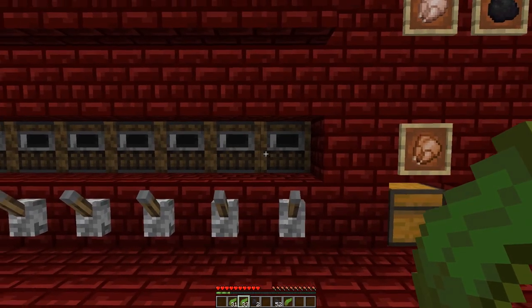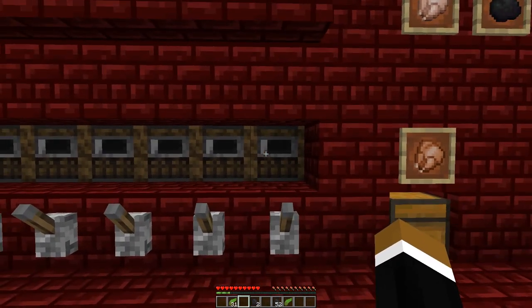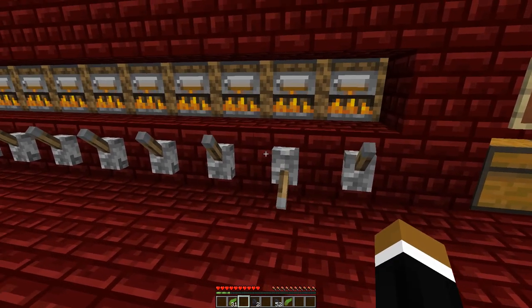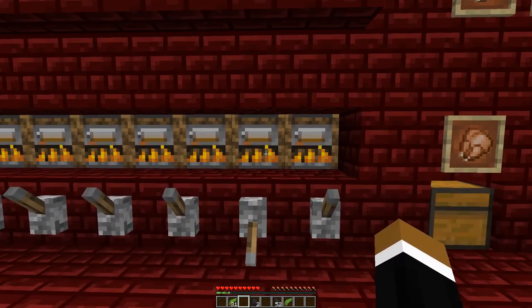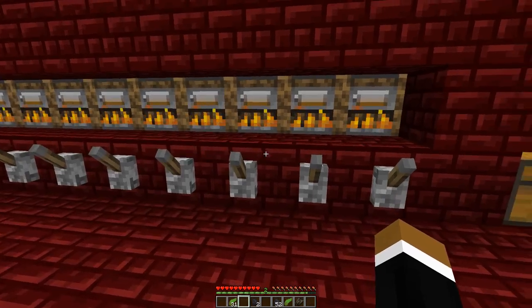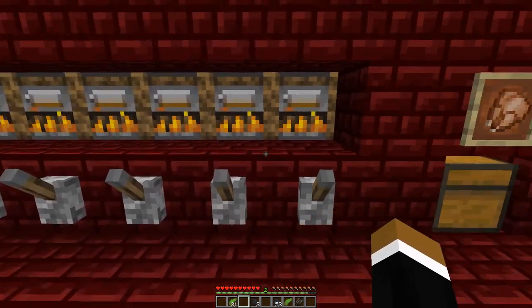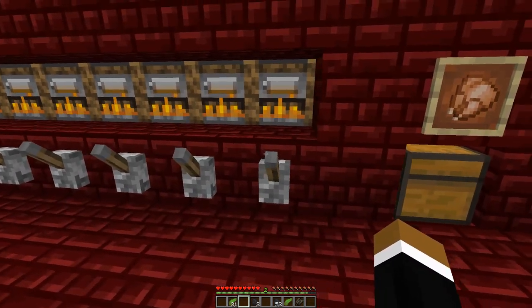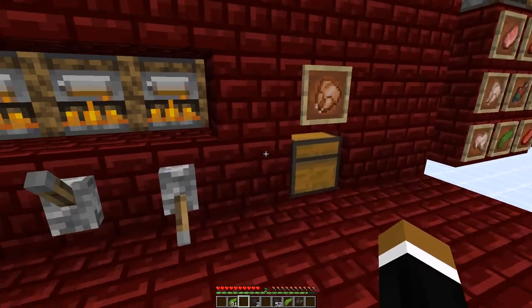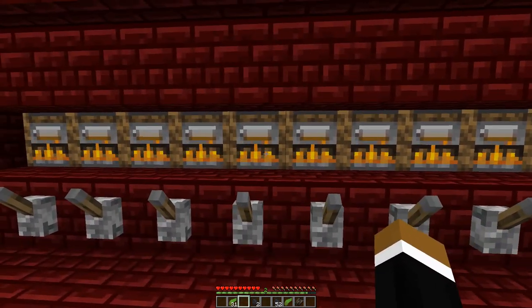I also added an option to collect the XP from the furnace. Since Minecraft 1.13, hoppers store the amount of XP even if the item was sucked out. But to take out the XP you still need to take out the item manually. You can just lock the hopper below, get the XP, and then unlock it again. I would only recommend locking a single hopper at once, because all the hoppers below the furnaces feed directly into this chest.